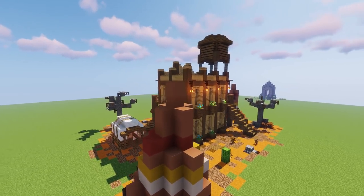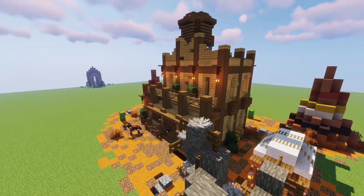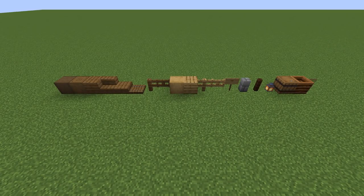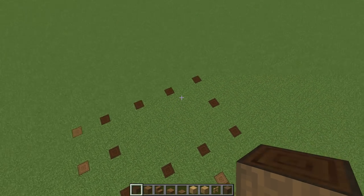We haven't done a western-style build in a very long time and I think this one came out pretty cool. Let's get this started — we're going to build this thing block for block right now. Here's the block palette: we're bringing in a bunch of woods — some dark oak stripped, stripped spruce, the whole spruce family, a bunch of oak, and a couple little extras. Let's get started with the foundation.